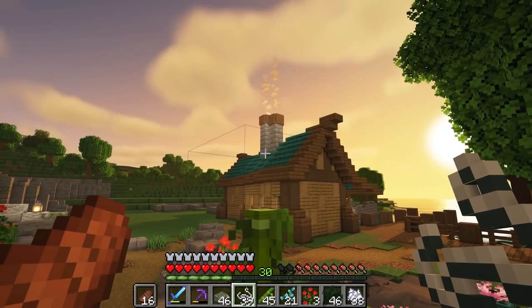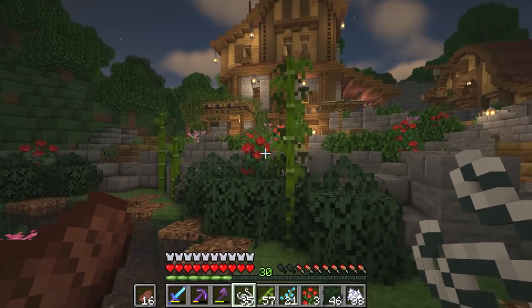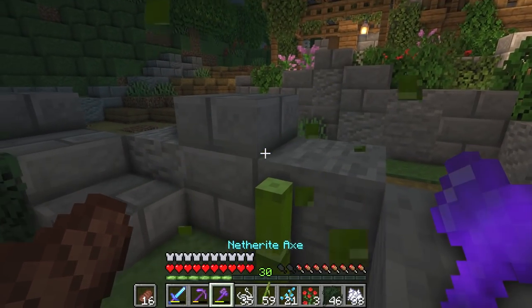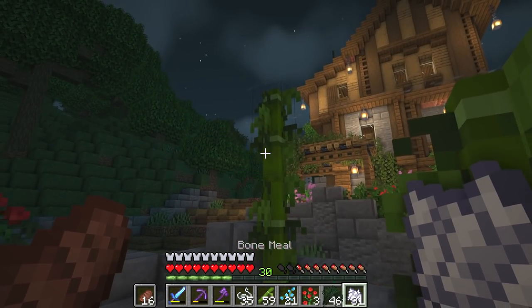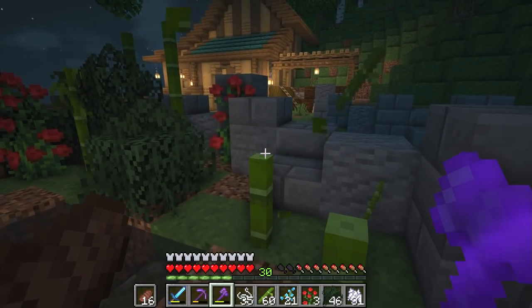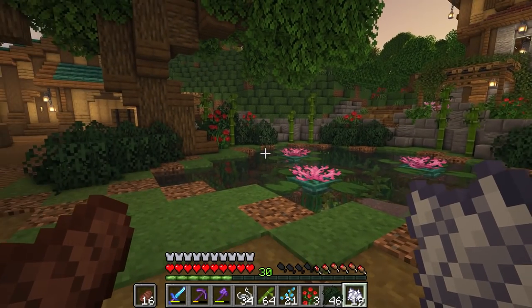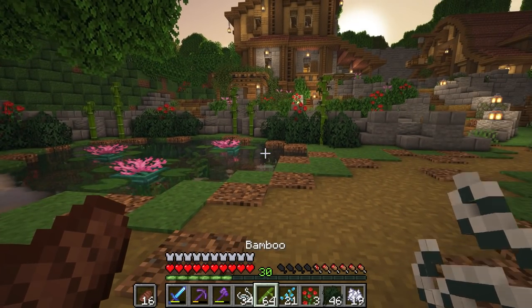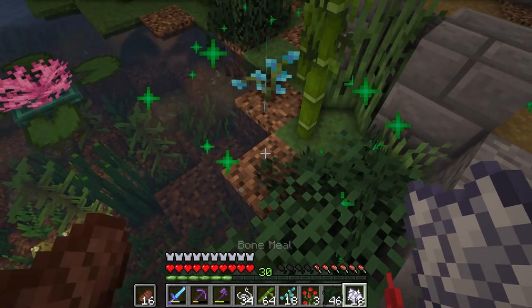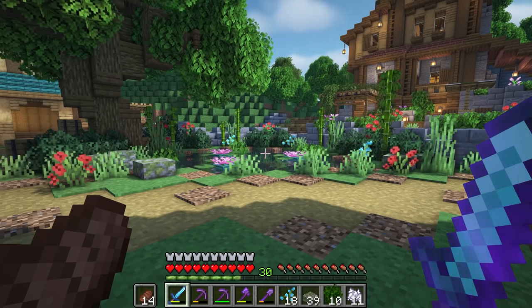I'll jump up and place a bit of string on top to stop it from growing. One thing I like to do: once I've broken the stem, I'll bone meal it so that the leaves appear further down the side rather than just at the top. Break it one up from the bottom, then bone meal it — it'll stop growing at the point where the string is. The pond is starting to shape up nicely. Let's add in a couple of little blue flowers and a bit of bone meal. Overall I think that is looking really nice.